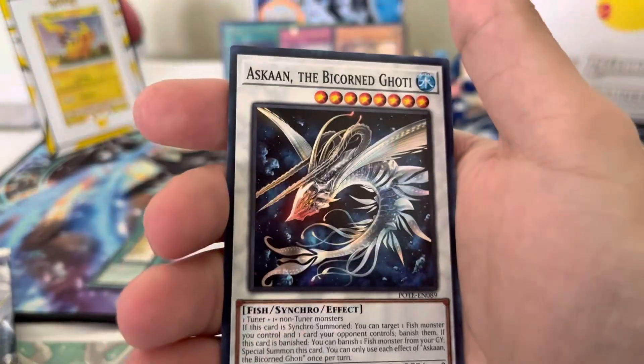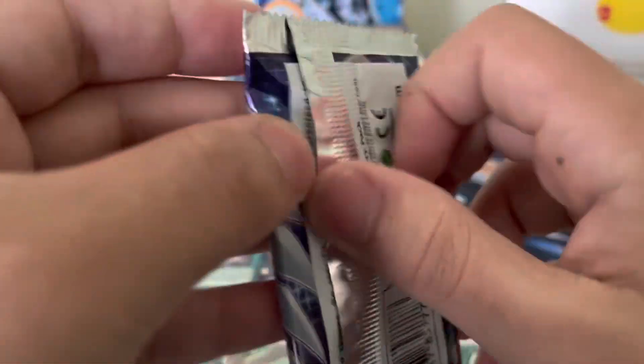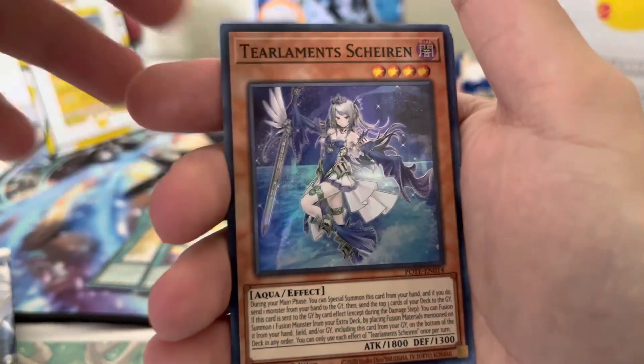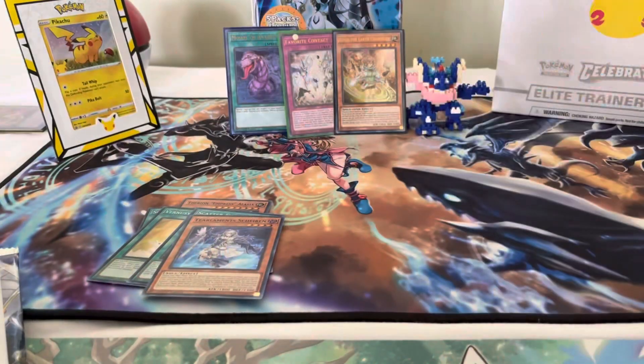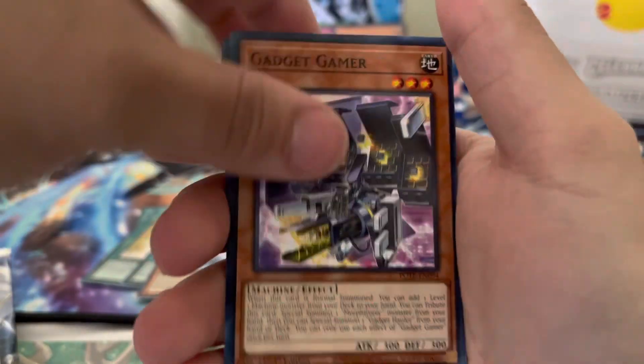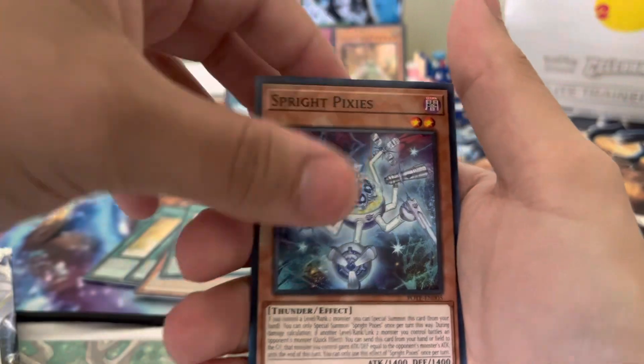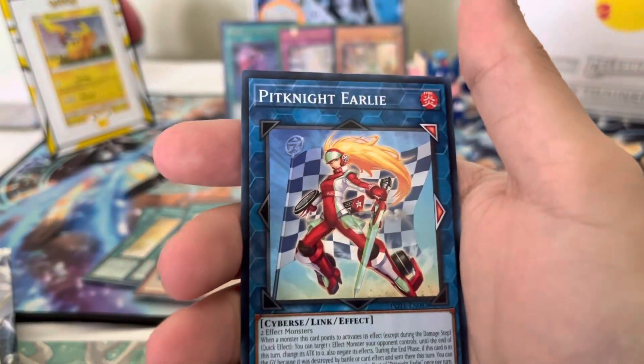You guys don't want to miss that giveaway — make sure you're liked, commented, and subscribed. Let us know down in the comments what your favorite card from Power of the Elements is and what card you're hoping to pull. This set is really meta-defining — there are a lot of really crazy cards that can change up the format. In the OCG, this was a pretty important set. Tier Elements, Melfi Wall-E, and Pit Night Early. Moist Distant Deepest Depths, Gadget Gamer, Digit Jamming, Morphotronic Telephone, Super Rare Melfi Staring Contest — cute looking card — Sprite Pixies, Goatee Chain, Brilliant Rose, and another Pit Night Early.